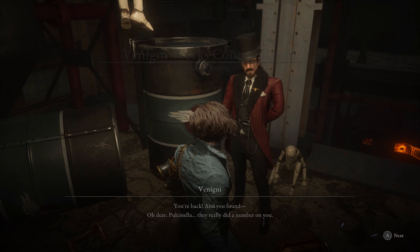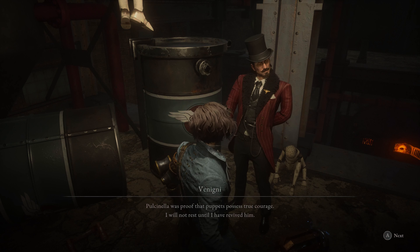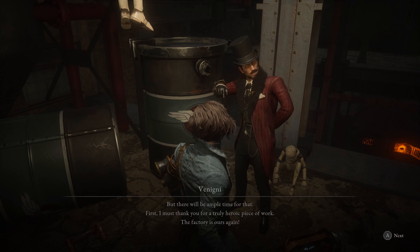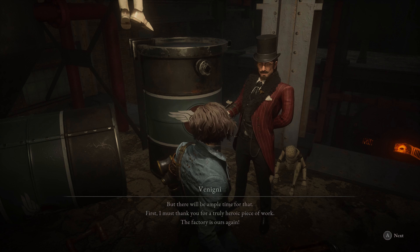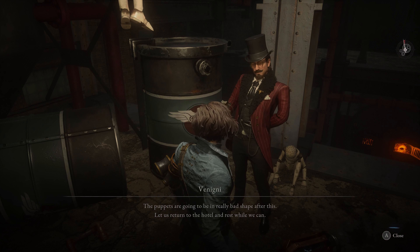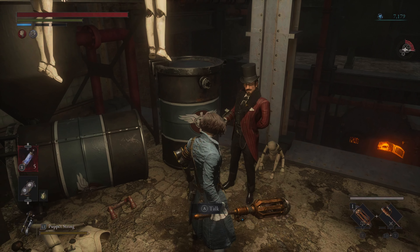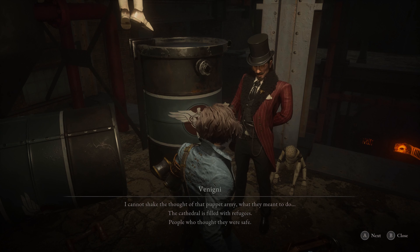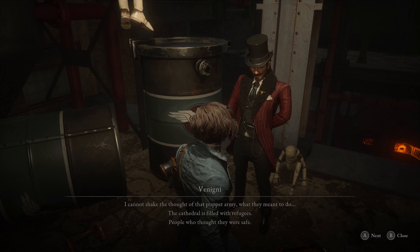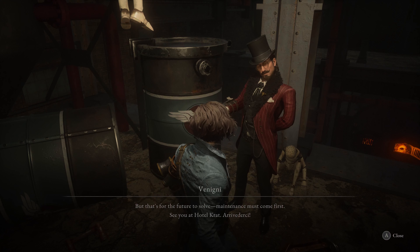Benini: 'You're back and you found — oh dear, Polchinella. They really did a number on you. Polchinella was proof that puppets possess true courage — I will not rest until I have revived him. But there will be ample time for that. First I must thank you for a truly heroic piece of work — the factory is ours again. The puppets are going to be in bad shape; let us return to the hotel and rest. I cannot shake the thought of that puppet army — the cathedral is filled with refugees. See you at Hotel Crat. Arrivederci.'